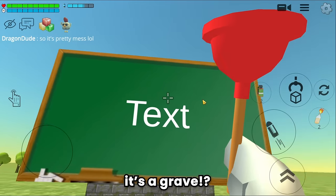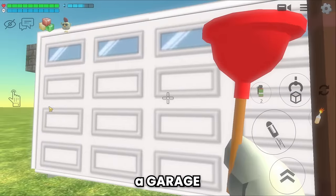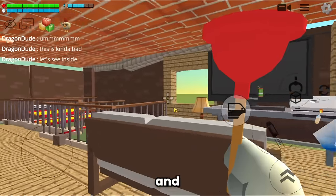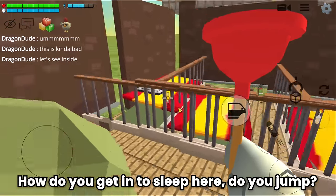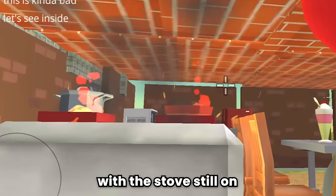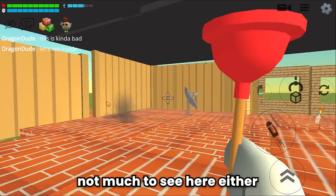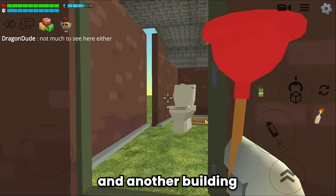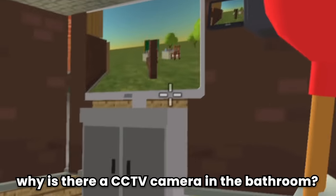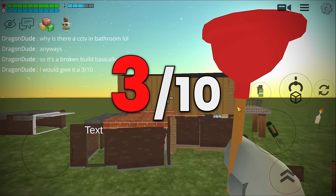And what's this? It's a grave? And another Tetris build. A garage. Okay let's see the inside. There's a tree, TV, and floor mattress. How do you get to sleep here? Do you jump? Console game in the bed. And this is the dining table with the stove still on. Not much to see upstairs either. A bathroom. Why is there a CCTV camera in the bathroom? So it's a broken build basically guys. I would give it a 3 out of 10.